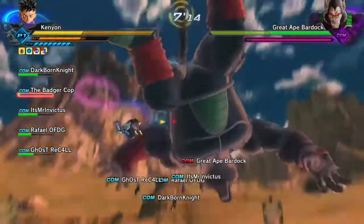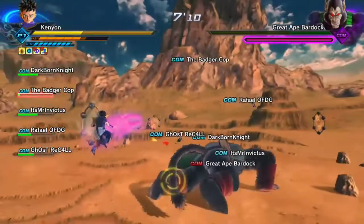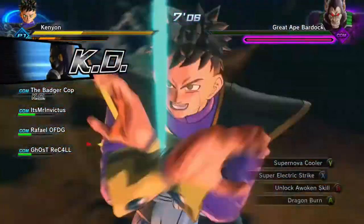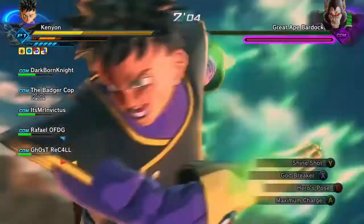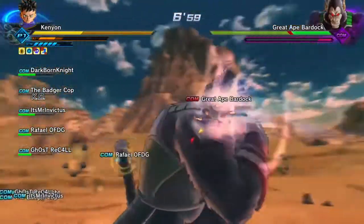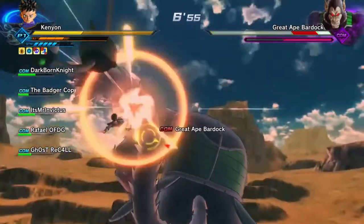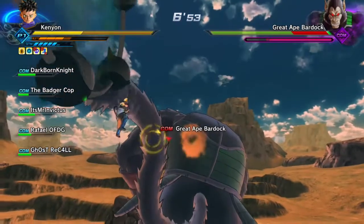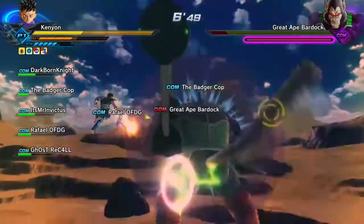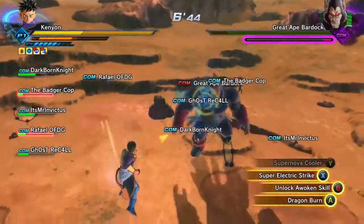While recording this the first time I almost failed because all my allies died, then I had low health from that unavoidable move. What I suggest is: when you see Bardock turn purple especially, stop whatever you're doing and just guard — even though it reduces your stamina, it's better than taking maximum damage.